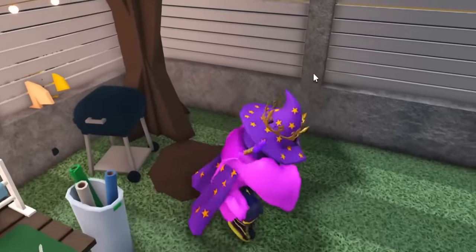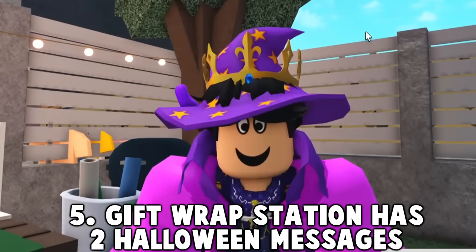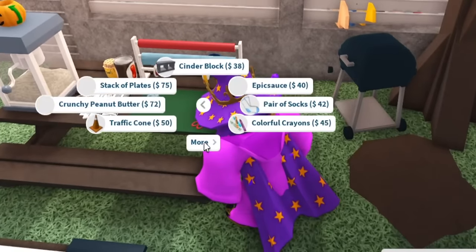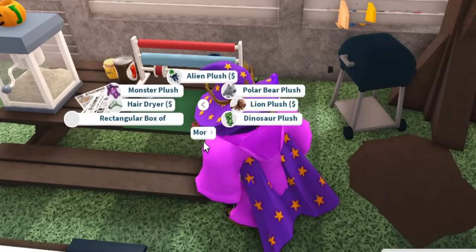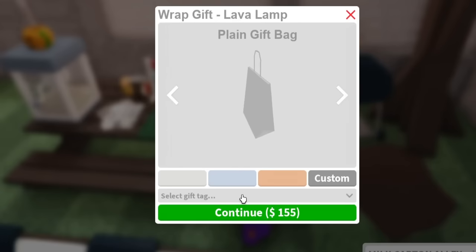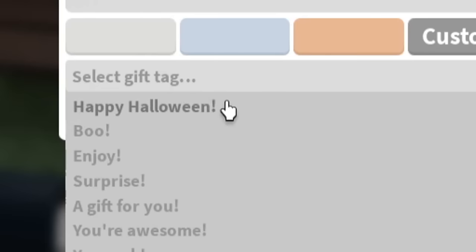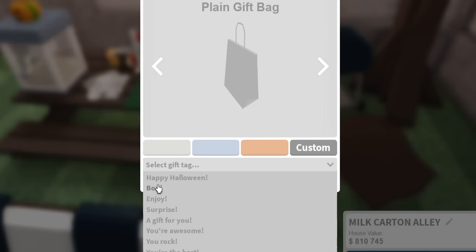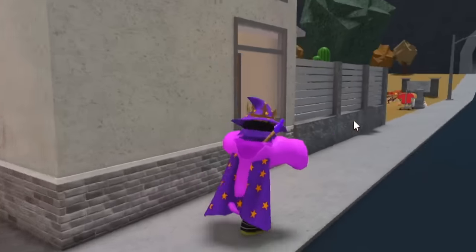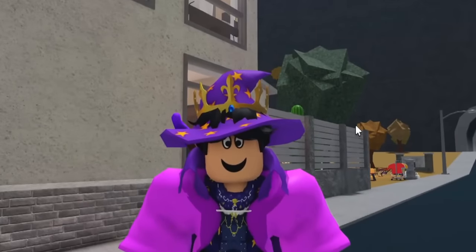Number five: the gift wrapping station has spooky messages for your gifts. If you wrap up a gift — unfortunately there are no Halloween items inside to wrap — but there are spooky messages available, like 'Happy Halloween' and 'Boo.' There are just two new message options.